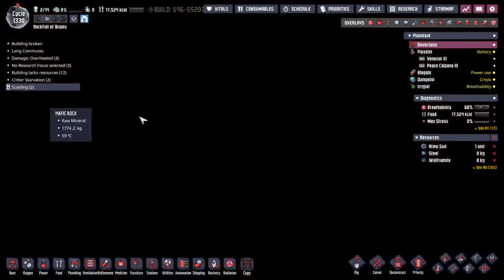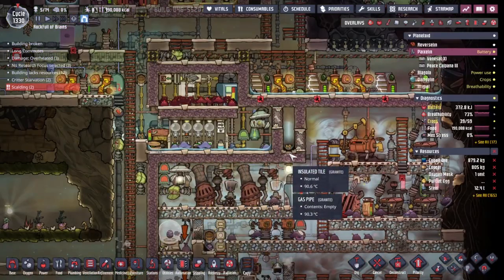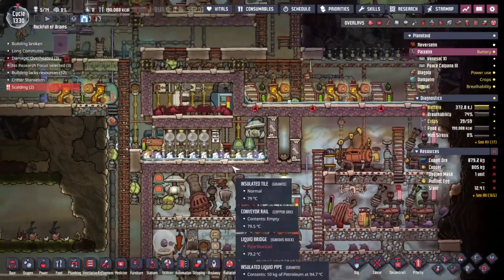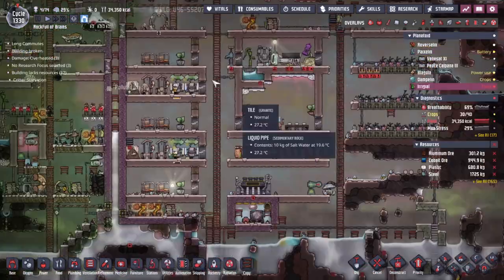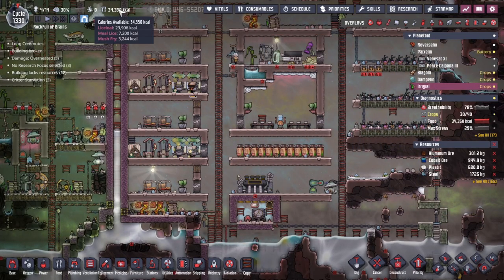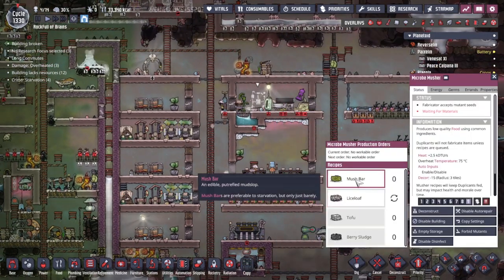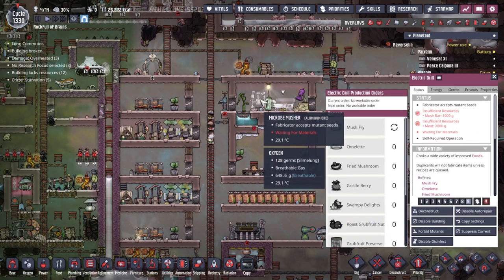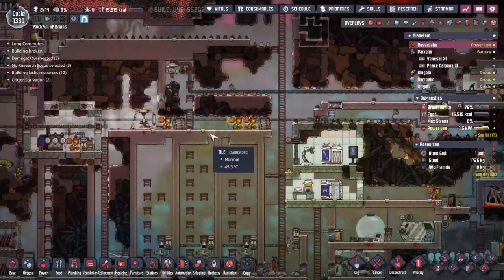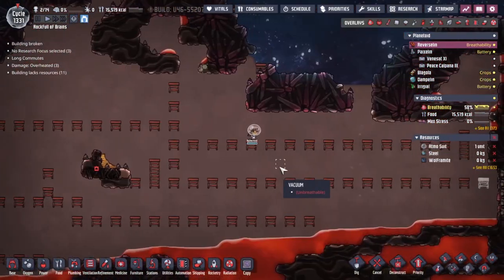What is happening here? Why is everybody scolding? There's a bunch of water on the floor - I think that's the problem. There's a load of steam over here so I understand why things are going wrong. Over on Ira Gal they're claiming starvation - no no no, you've got plenty of food, more lice loaf than anything else, plus a surprising amount of mush fry for a material I'm not even making anymore.